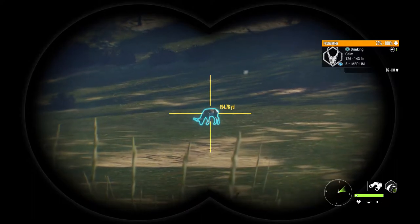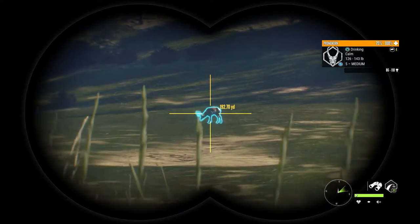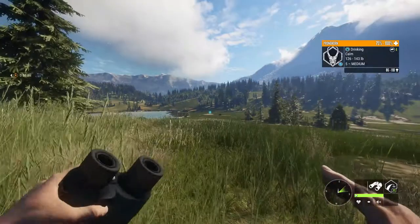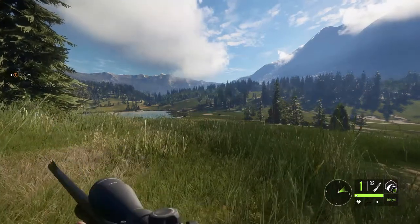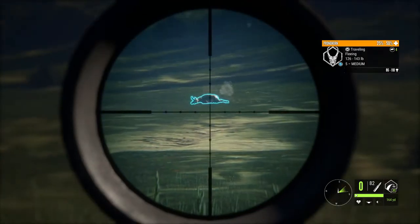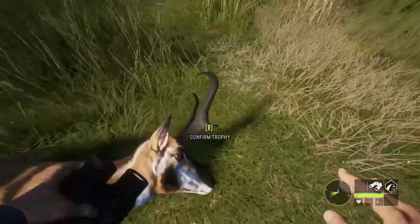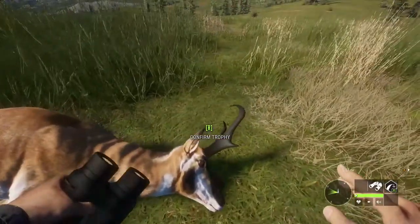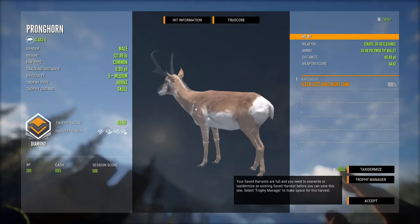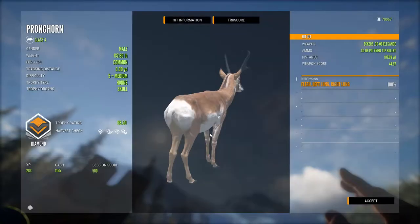Hello! We got a 5 medium pronghorn out there. He's an 86 to 110 — he should make diamond. I believe we need 98. He's perfectly broadside, 190 out there. We can take that shot. Zero'd for 164. And he's down! Let's go see if we got a diamond pronghorn. He looks like he's gonna make diamond. Let's pick him up — he is a diamond! 98.5. We got double lung from 187.69 yards with the 30-06. Beautiful. We'll taxidermize that real quick. He's gonna look amazing in the trophy lodge.